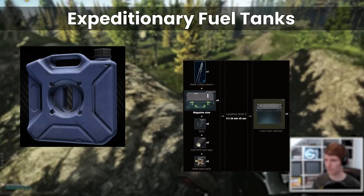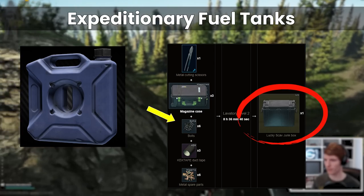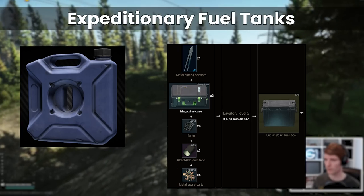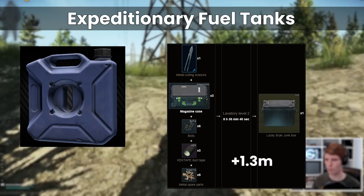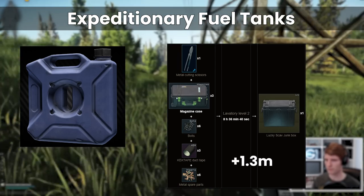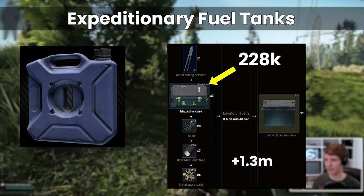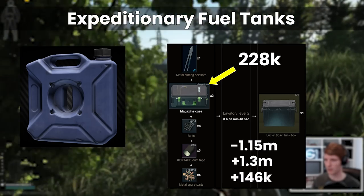If you save up your magazine cases, with three of them you can make a lucky scav junk box. Along with six bolts, three keck tapes, and five metal spare parts, after eight and a half hours you can sell this for about 1.3 million on the flea market. If we craft all of the mag boxes at a cost of 228,000 each and buy all of the other parts, this comes to around 1.15 million for a profit of 146k.